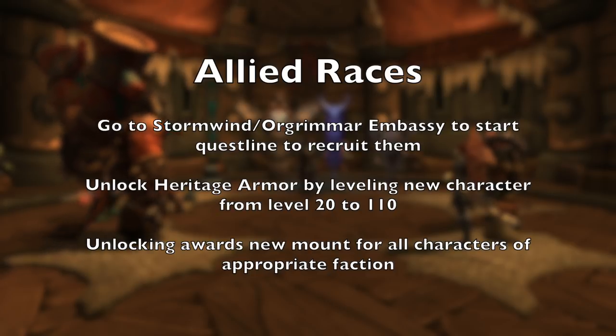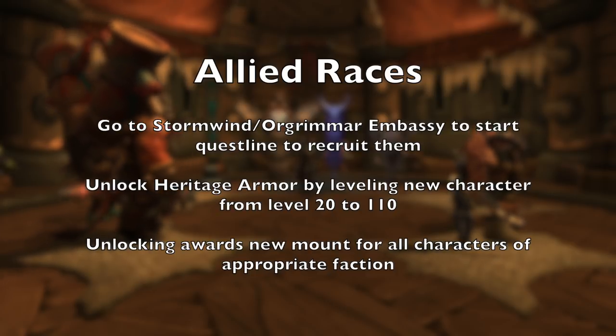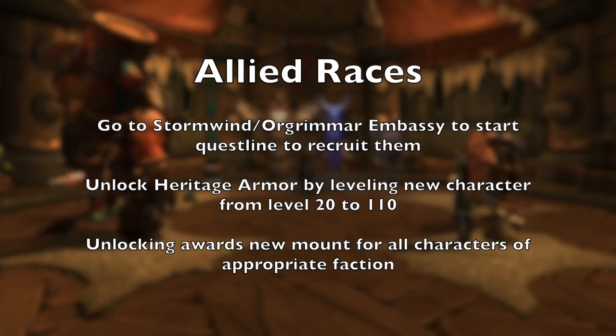Both new allied races have heritage armor you earn by leveling them from 20 to 110, as well as a new mount that can be used by all characters of the appropriate faction.